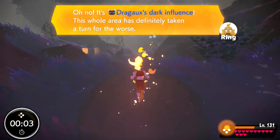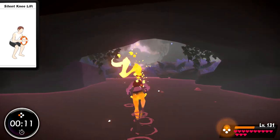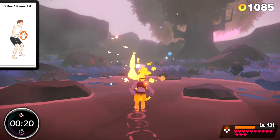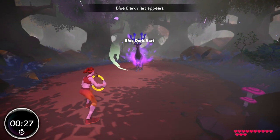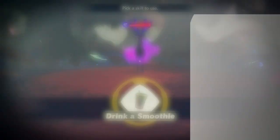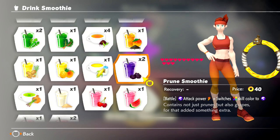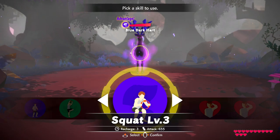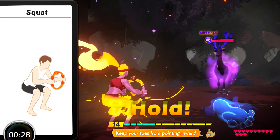Let's go! Select the skill and attack. One, two, one. Okay, let's move. Keep your toes pointing in.